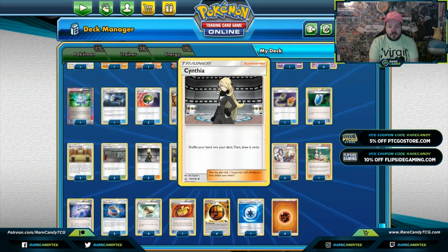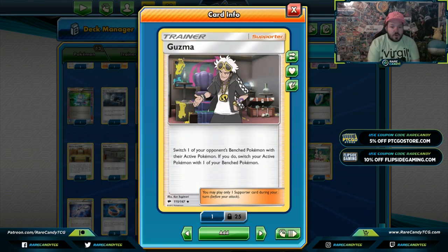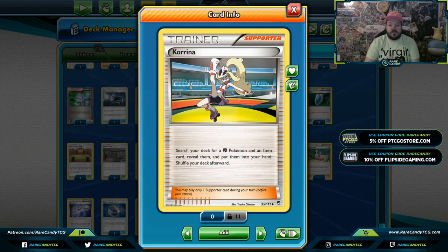Cynthia is an underutilized card in Expanded. A simple shuffle and draw six can be incredibly strong — this deck has a lot of technical aspects and micro plays, so you want to shuffle and draw six instead of pitching with Sycamore all the time. Guzma lets us bring up our opponent's Pokemon and also provides a switching effect to get out of Wobbuffet, since Rangaroo, Buzzwole, and Primal Groudon all have big retreat costs. Karina — four copies — searches for a Fighting Pokemon and an item card.